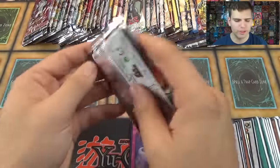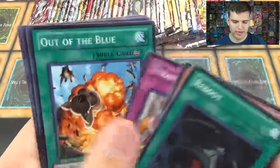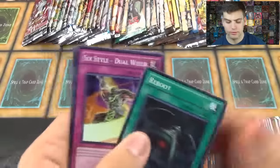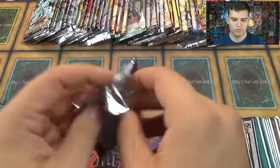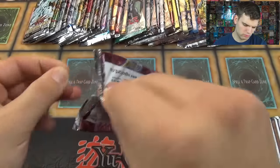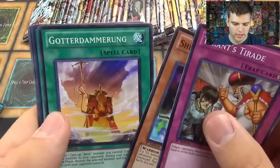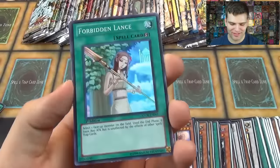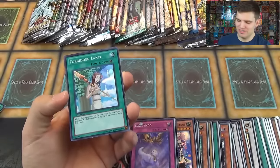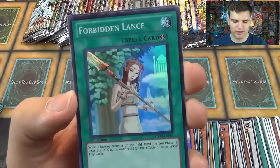Okay, now for Extreme Victory. Reboot, Clock Resonator, Tyrant's Tantrum, Out of the Blue, Necro Defender, Six Style Dual Wield, The Amp Flyer, Mech Lord Factory, Storm of Ragnaros. And there it is. Wow, it's been so long. I've opened so many of these packs, and to finally pull a Forbidden Lance — a Super Rare First Edition Forbidden Lance. Feels good. Very nice.